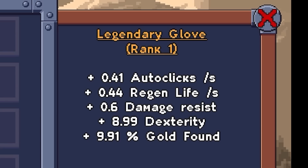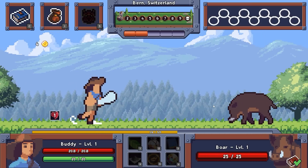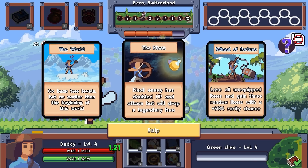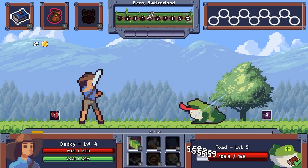Faster auto-click, life regen, damage resist, dexterity, extra gold found. So I probably won't replace those gloves until we're in the tier twos. Okay, I was making my way through the easy idiots and I got the moon again. Next enemy: double HP and attack, will drop a legendary item. We're going to go for this again because we don't learn anything from our mistakes. Luckily this was a weak frog, so — legendary goggles.